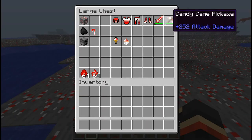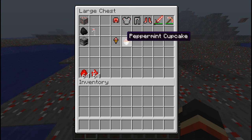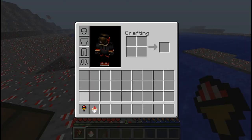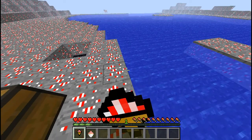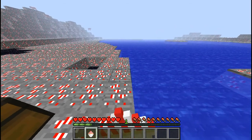Now in this mod you have two new foods: a peppermint ice cream and a peppermint cupcake. The cool thing about these foods is you do not have to waste hunger bars to eat them — that's awesome. However, they give no special buffs. I ate the peppermint ice cream and there are no special effects, but you don't lose any hunger bars.